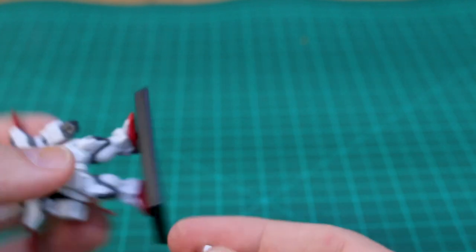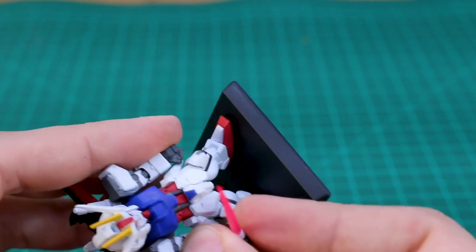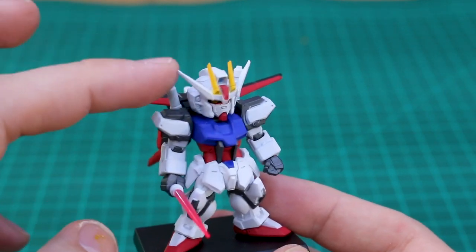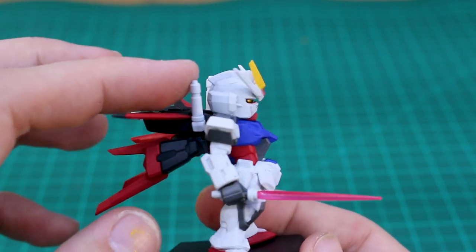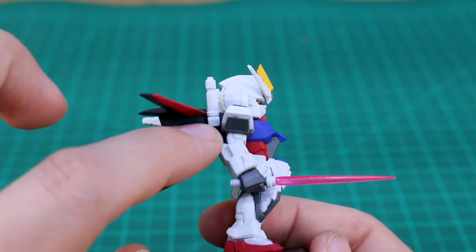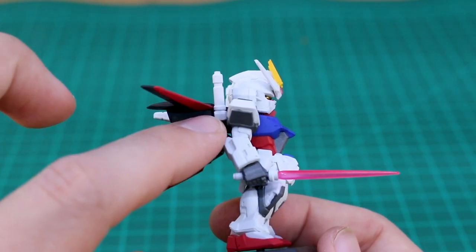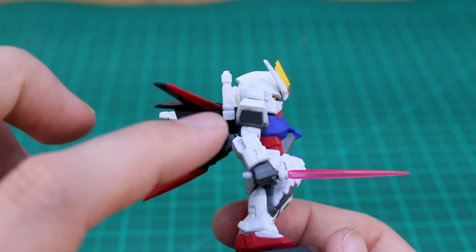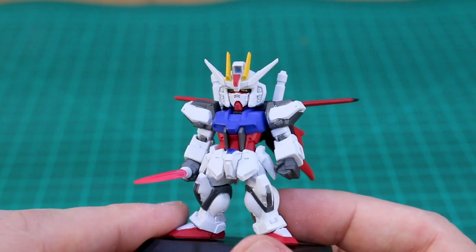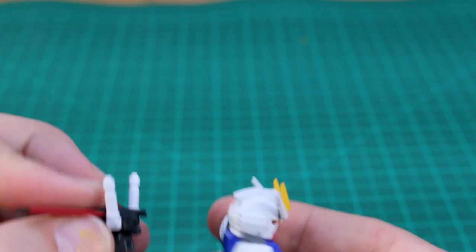Then the Aile Strike gets the Beam Saber hand taken off the Dual — so you could do something like that, which is pretty cool. But then you shouldn't have both Beam Saber handles up on the backpack, and you can't really take that off without also taking off the mount where the Beam Saber handle plugs in. So it's not exactly right, but still pretty cool. As for the backpack compatibility, I think it's not going to work — the connection looked slightly different.